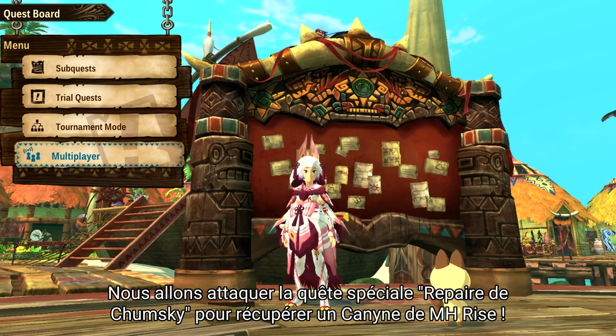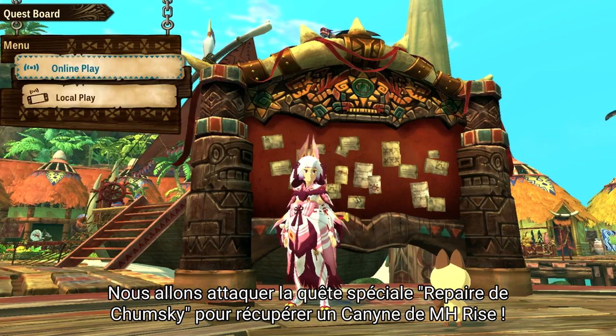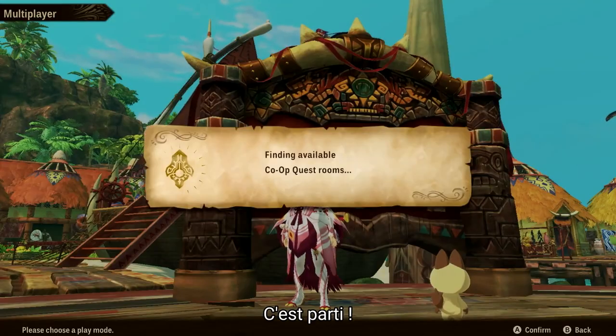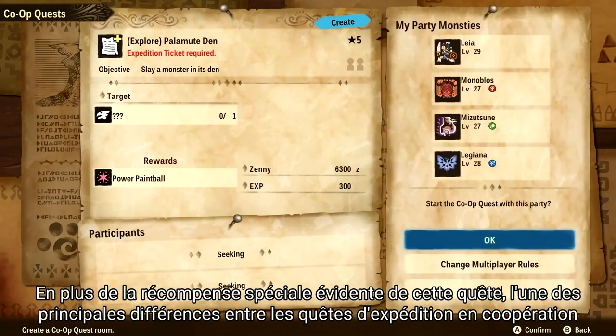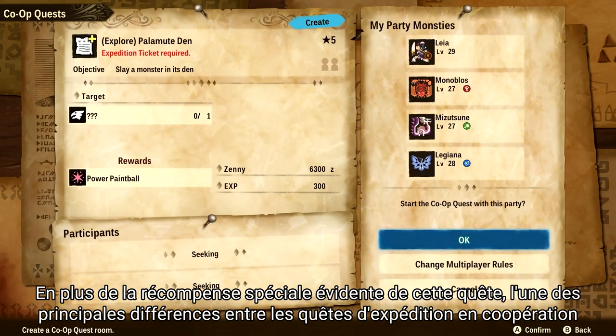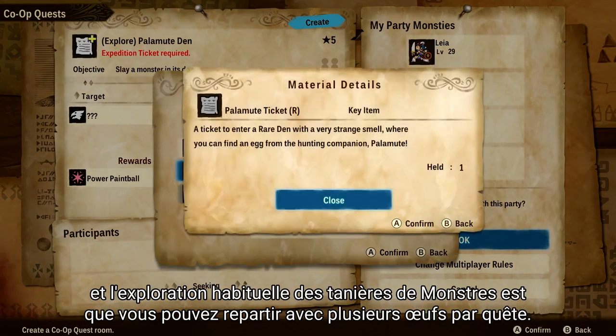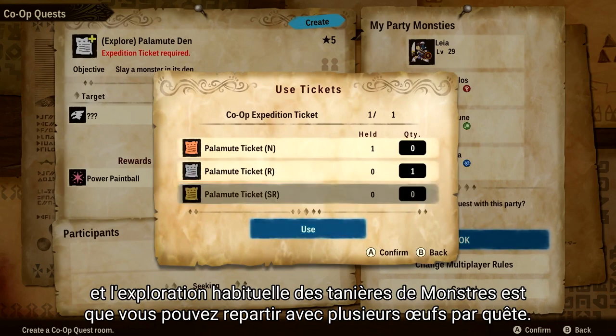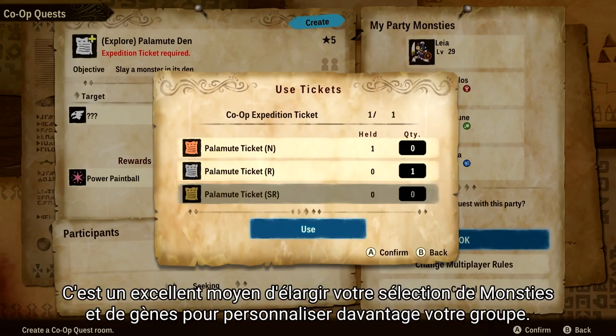Today we're going to take on a special Palamute Den quest to try and earn the trusty companion from Monster Hunter Rise — the Palamute! Besides the obvious special reward with this quest, one of the key differences between co-op expedition quests and your average monster den exploration is that you can actually walk away with multiple eggs per quest. This is a great way to expand your selection of Monsties and Genes to further customize your party.